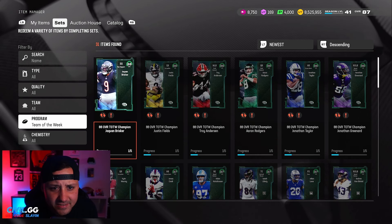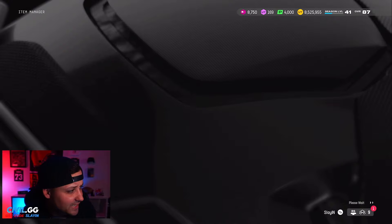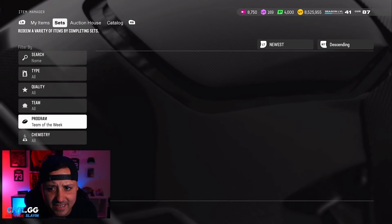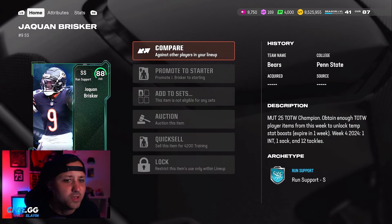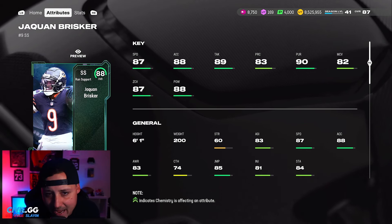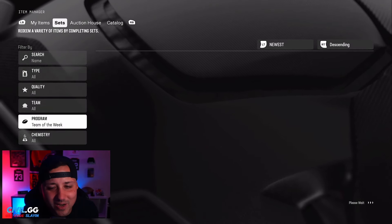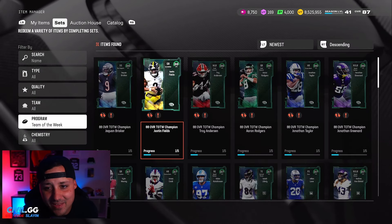I'm not 100% sure who else we got — is Brisker a new one? I think he might be. I missed the reveal, but I think he is a new one. 87 speed, strong safety, 82 man, 87 zone — not bad, not a bad card. I'm just not after him.